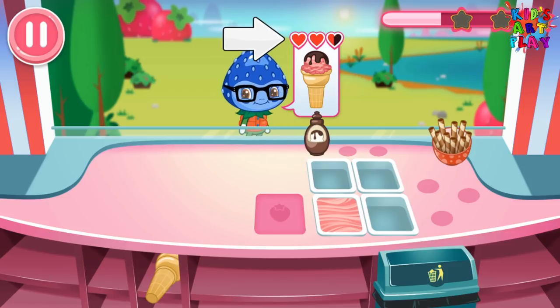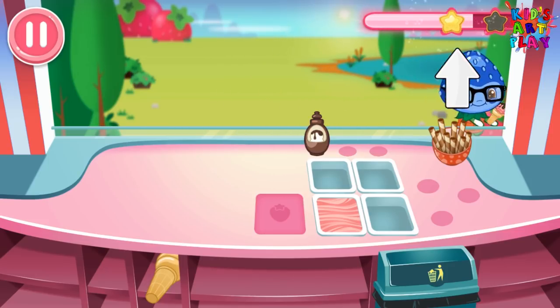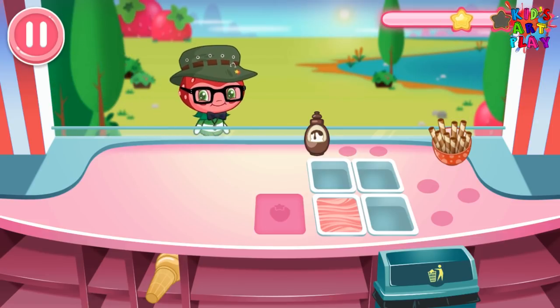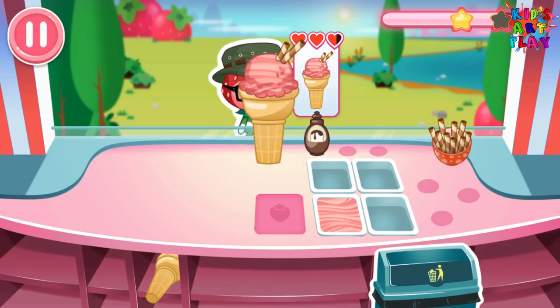These hearts show the customer's patience level. Try to serve them before their hearts run out. The happier a customer is, the more the star meter fills up. See if you can get all three stars!